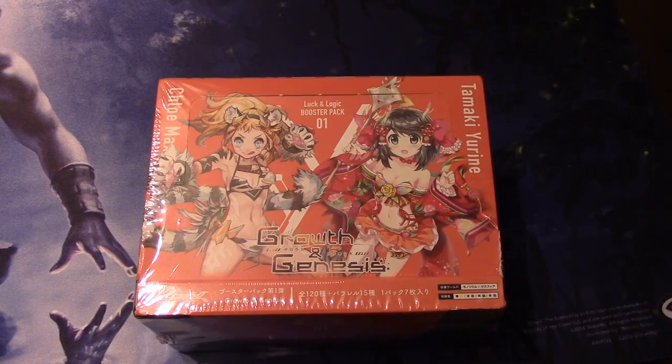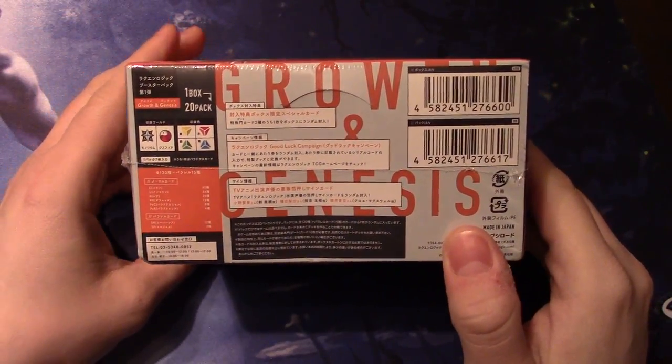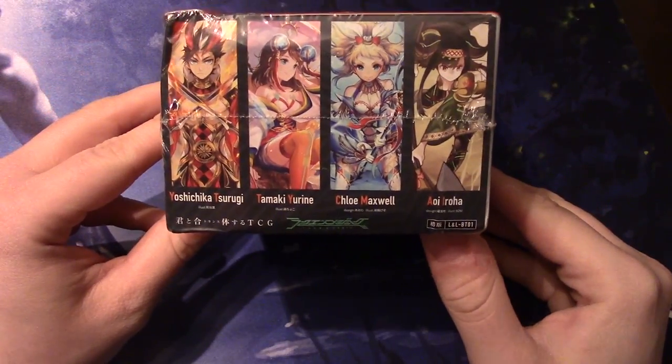Hey guys, Matt here from Six Sages Gaming. Got a box opening video for you of Growth and Genesis. This is Luck and Logic's first set, and I wish I could really show off how small this box is, but it's like a standard Weiss box where there's only 20 packs in there.